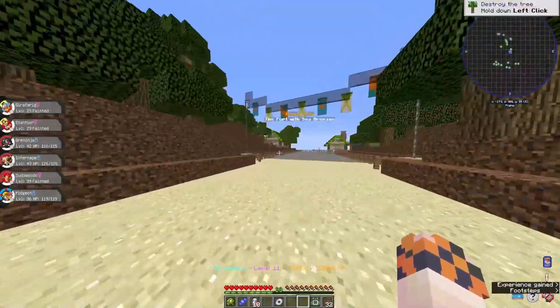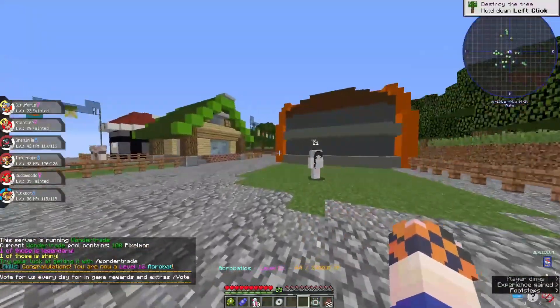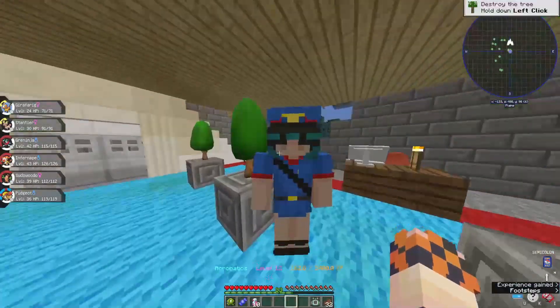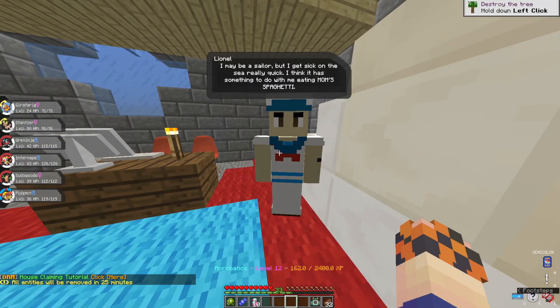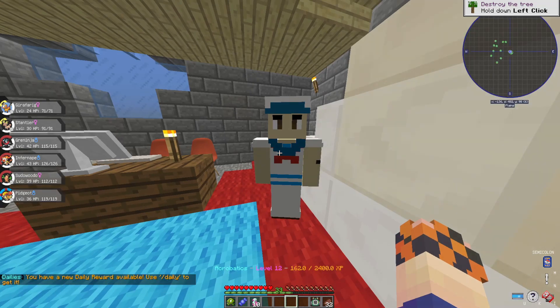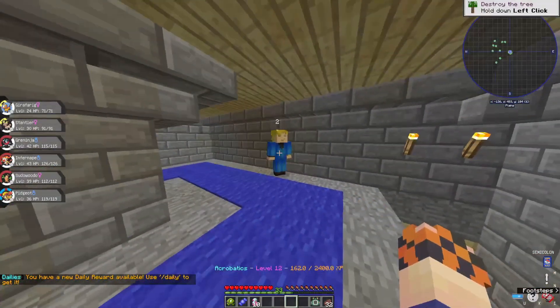We have officially made it to Olivine City — the port with sea breezes. This place looks wonderful, everything looks so shiny and bright. Let's check out the lighthouse and see what we've got cooking up here. An NPC says it's their favorite destination when they visit the region — nothing like fresh sea breeze. Another NPC mentions being a sailor but getting seasick. Let's keep moving.